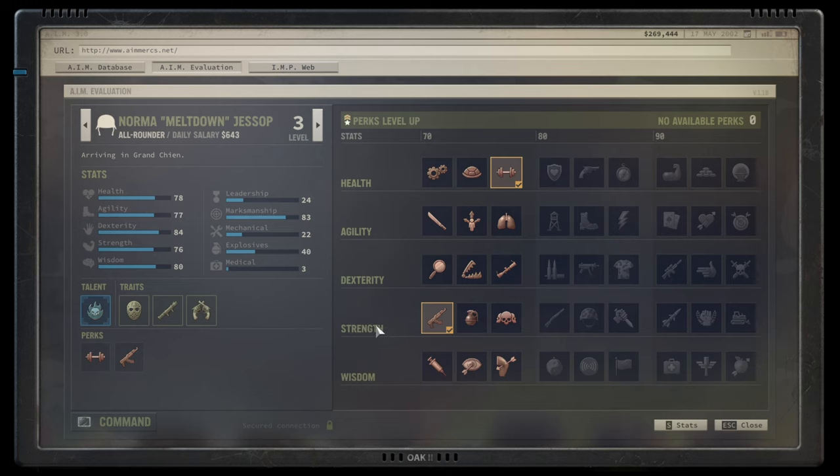Moving on to strength perks: Recoil Management gives an accuracy bonus on subsequent attacks, which specifically helps negate the accuracy problems of SMGs and assault rifles — their bursts already have a damage penalty, so accurate follow-up shots matter. For users of automatic weapons it's a solid B-plus to A rating.